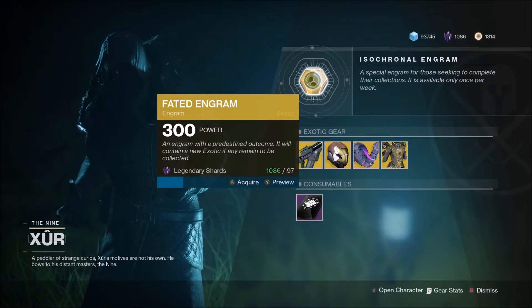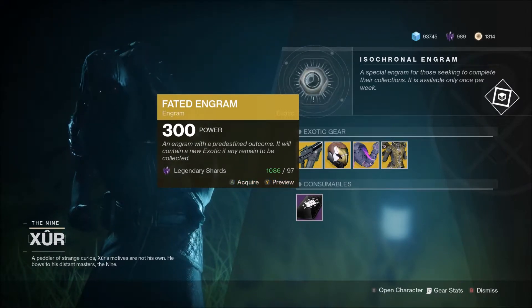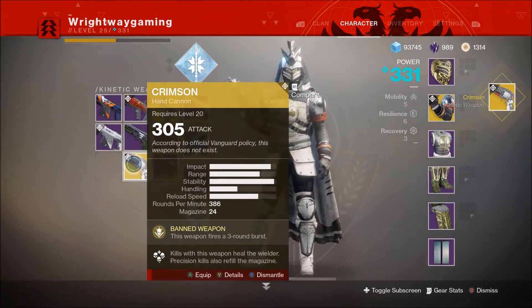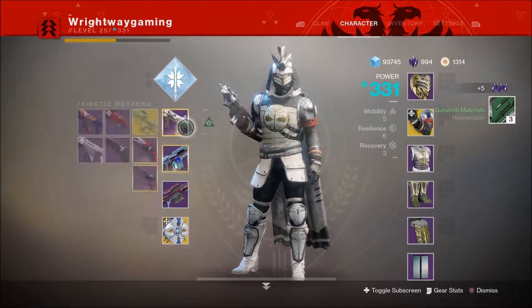Now onto the Fated Engram, or the Isochronal Engram as it says in the description for some reason. Let's see what it gives us this week — and we got Crimson, which I've already got, so it's going to be thrown in the trash, in the trash with the rest of the rubbish.